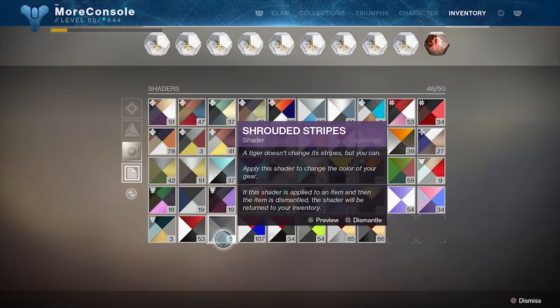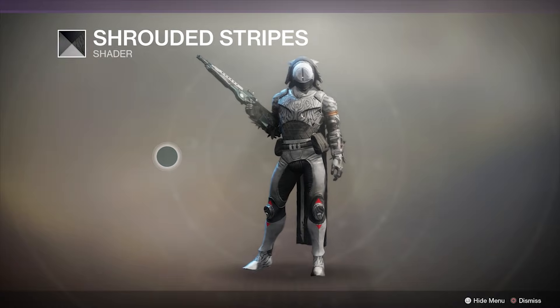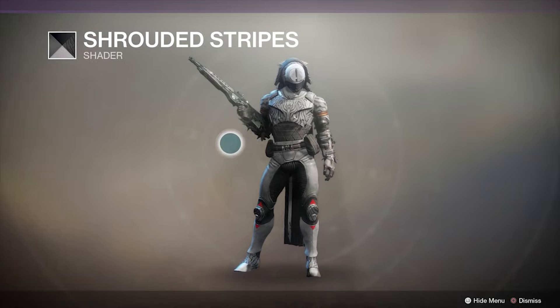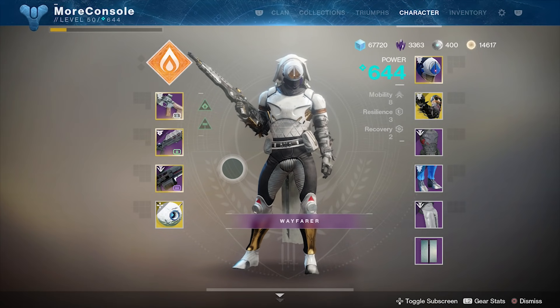And check it out — we've also got this delicious new shader, Shrouded Stripes. Let me preview that and see what my Hunter looks like. It's got this kind of weird little leopard print thing going on — it's okay actually. And guys, your boy has finally unlocked the Wayfarer title, so I can show off how much of a no-life loser nerd I am.